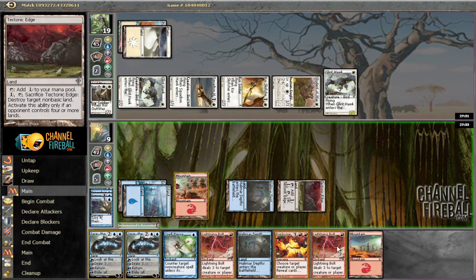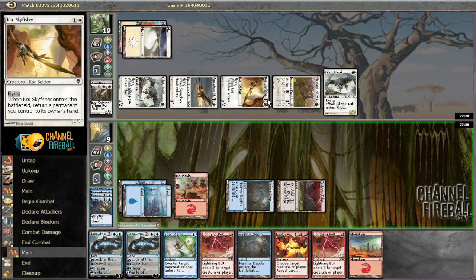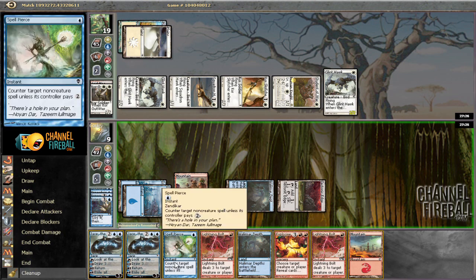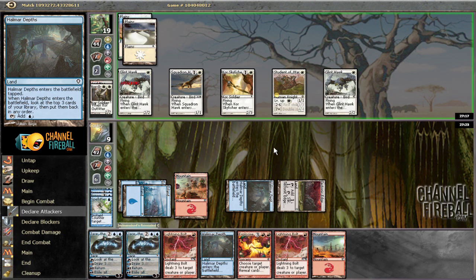Lightning Bolt doesn't do anything right now - we need to deal with the other creatures, so I'm going to keep it on top. If he doesn't level, we'll bolt the Core Skyfisher; if he does level, we'll bolt the Student of Warfare. Then we'll untap, see what we don't want - probably Spell Pierce - untap and hope to draw Pyroclasm. He didn't level, so we're going to kill the Skyfisher.